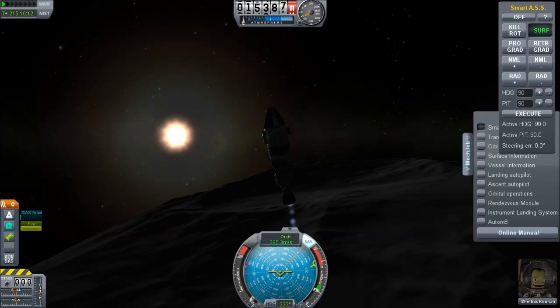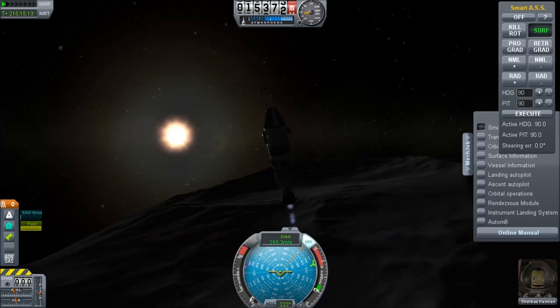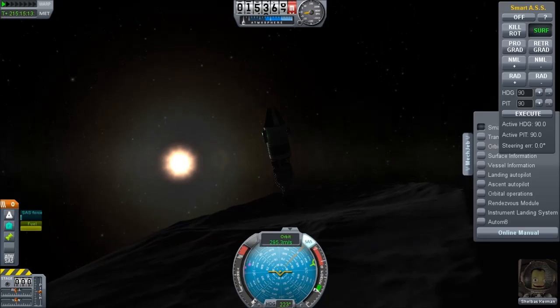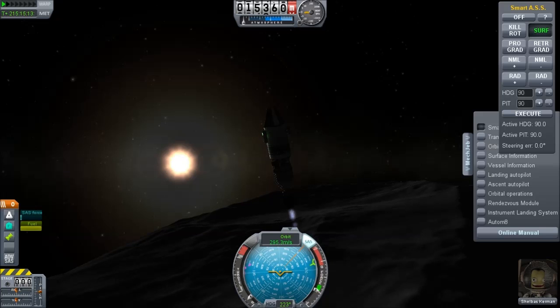I'm just trying to keep my vertical velocity from dropping too fast. As I'm moving slower than orbital velocity, the tendency is for the gravity of the moon to pull me down and dash me against the surface, and I don't want that to happen. So I'm using the nuclear rocket as well.